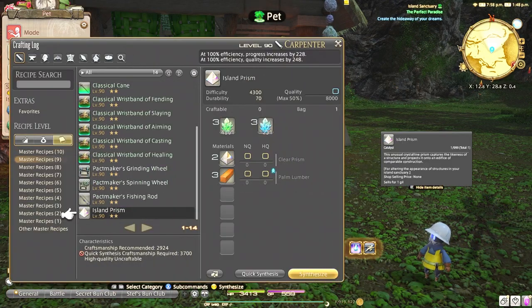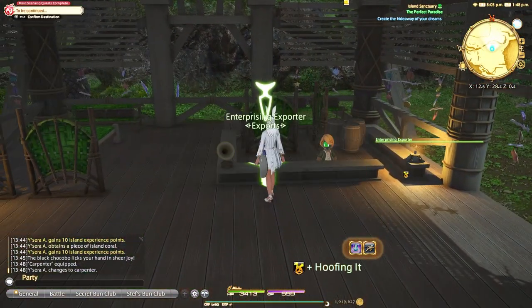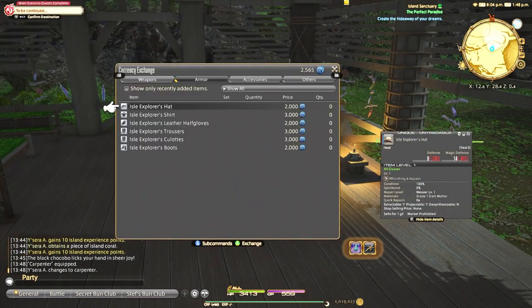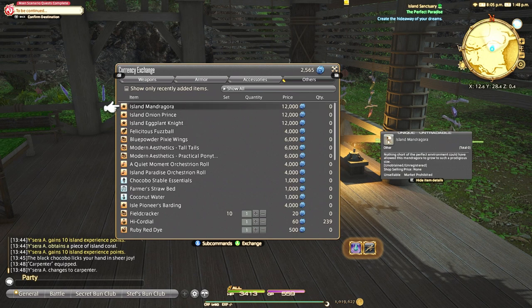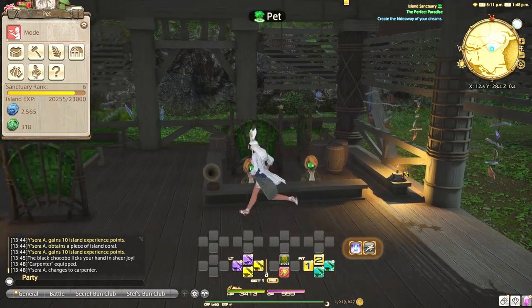I hope they add more customization later on. It kind of blows my mind how much they released in the initial patch, and I really look forward to all the updates coming to Island Sanctuary. It's going to take a long time to get all three mounts, so you want to get started and get that blue currency building up as quickly as possible. Each mount costs 12,000 blue currency, which at lower ranks is hard to come by. If anyone is already at rank 10, you're crazy — leave a comment and let us know what's happening. These are the most frequent questions I get, and if you have more, feel free to leave them in the comment section.